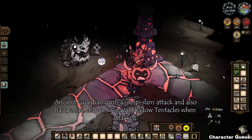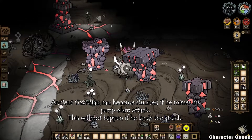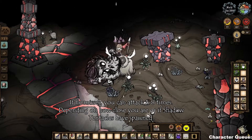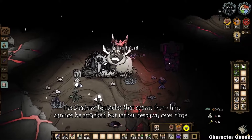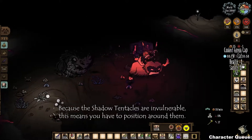In phase 2 he gets a new jump slam attack as well as a small chance to spawn shadow tentacles when he's hurt. So the new jump slam attack - if he misses he will become stunned, during which you can attack 1 to 8 times depending on how close you are or if he spawns some shadows. Because the shadow tentacles are actually invulnerable, you can't attack them. You can only just position around them and kind of wait for them to despawn.